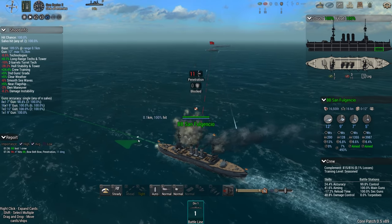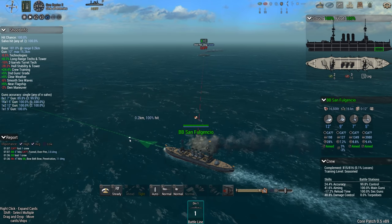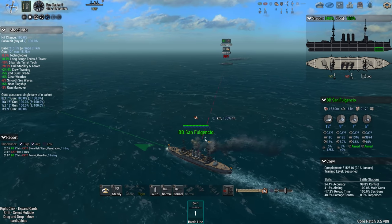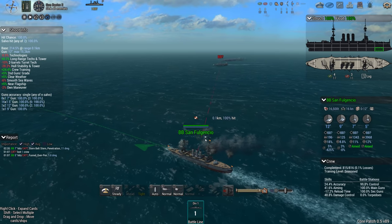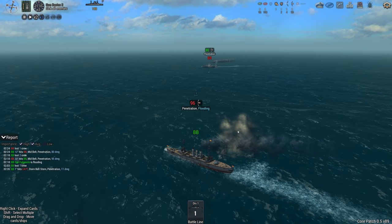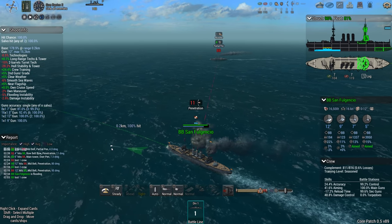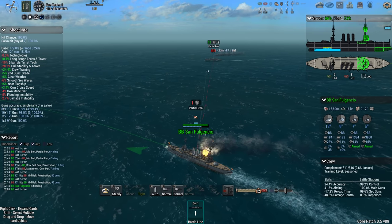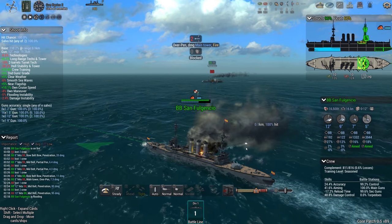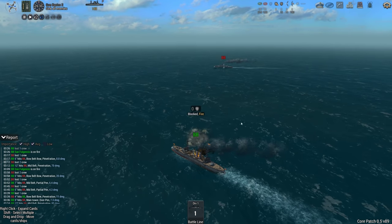Three dreadnoughts or something. So the San Fulgencia - Hispanic pronunciation is not very good. Mississippi doesn't have torpedoes but it does have a 13 inch gun which is pretty nasty. Fast as well - 22 knots, my goodness. Of course I'm zigzagging on water which doesn't help.